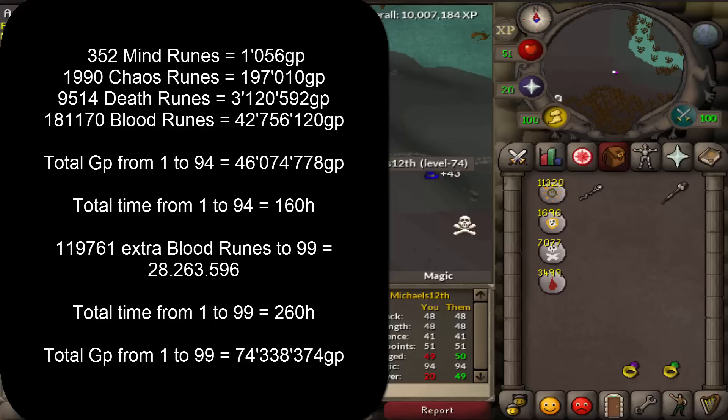If you want to get 99 magic, you would spend 74 million GP and it would take a total of 260 hours from level 1, since you need another 119k spells from level 75 to level 99.